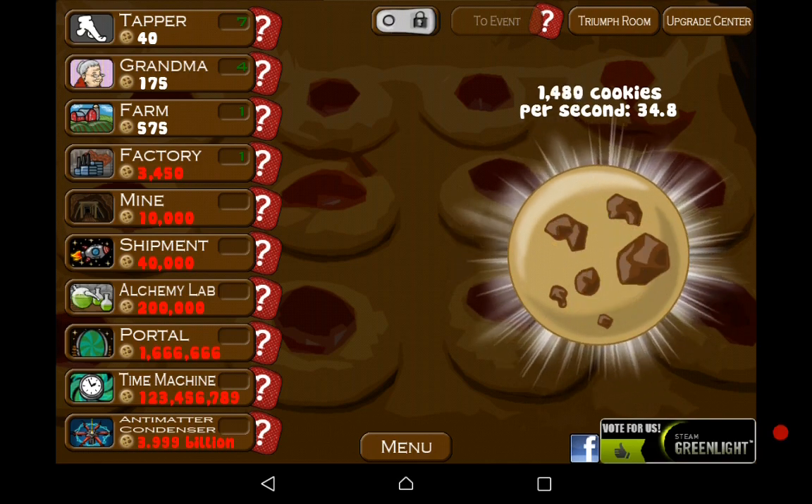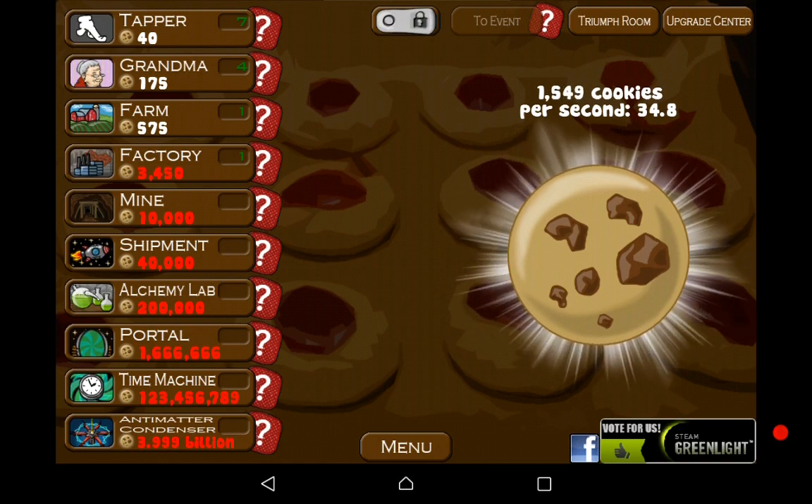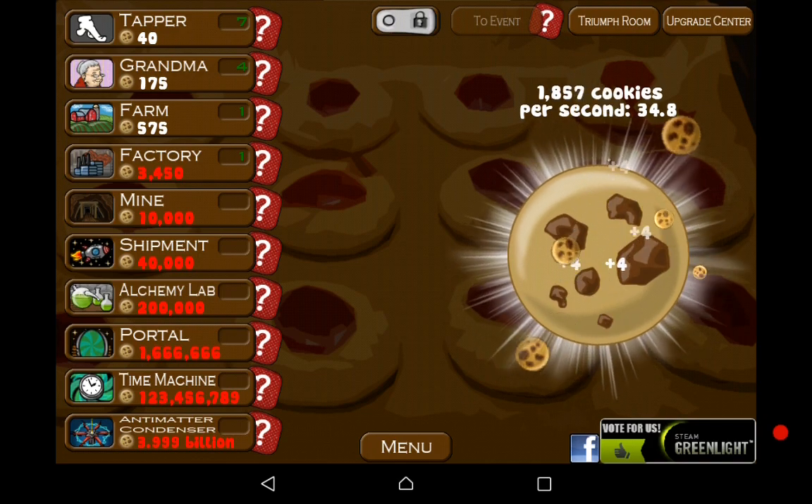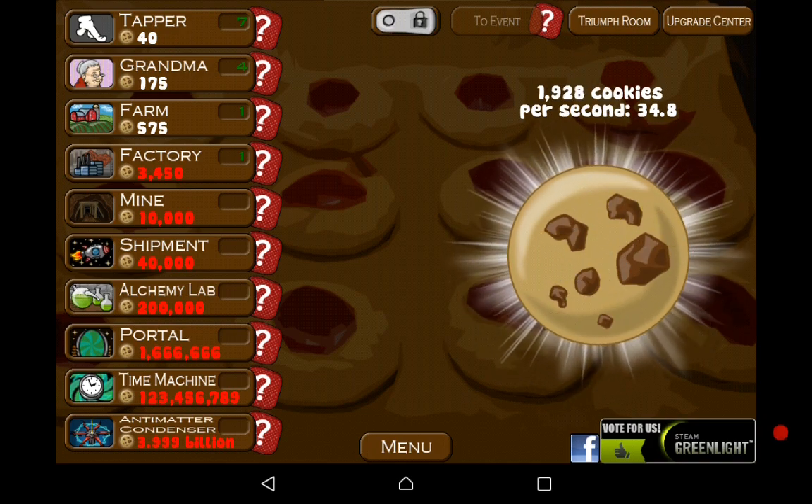There's one called misfortune where it minuses some of your cookies, and one called lucky where it adds some cookies — so if I've got 1,400 now it will add 2,000 or something. That's why I really like this game. And there's clock ones where you just don't get anything, which is what I just got.